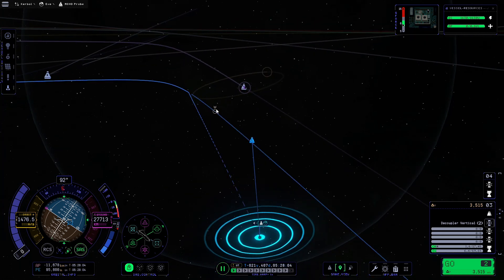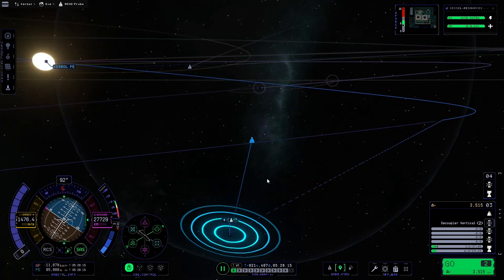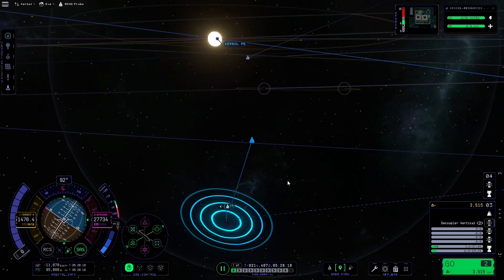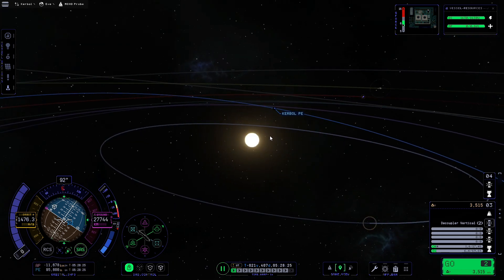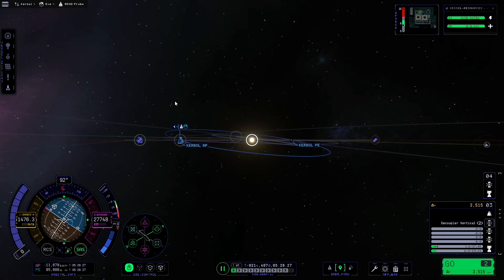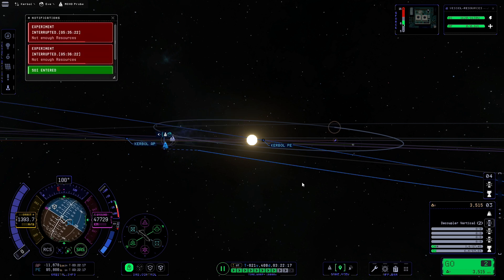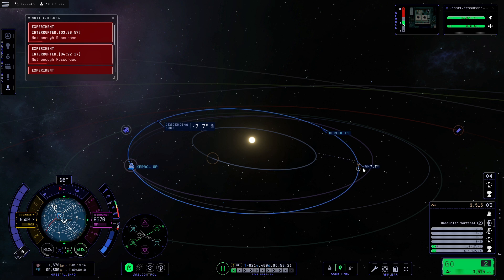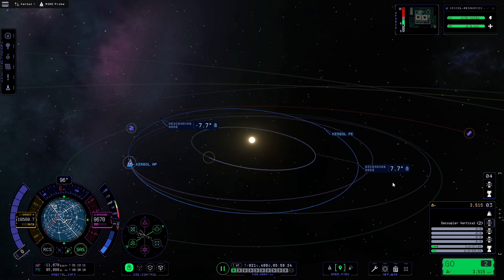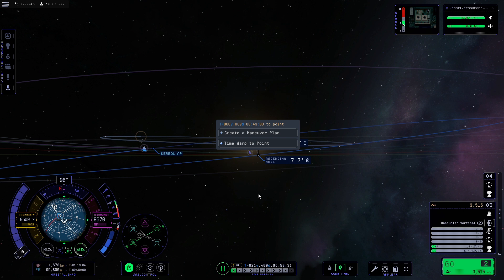Let's get into this flight. First I'll delete the drop pod since we don't need it anymore — it was just generating annoying out-of-range alerts. Then we'll zoom out, set Moho as the target, and you can instantly see that our inclination is way off. We need to fix that, so the first thing we'll do is warp out of Eve's sphere of influence, at which point the descending and ascending nodes appear showing 7.7 degrees relative inclination.